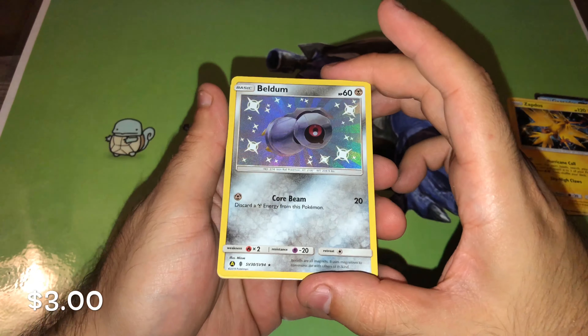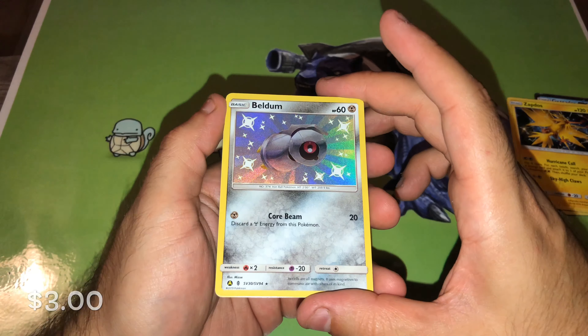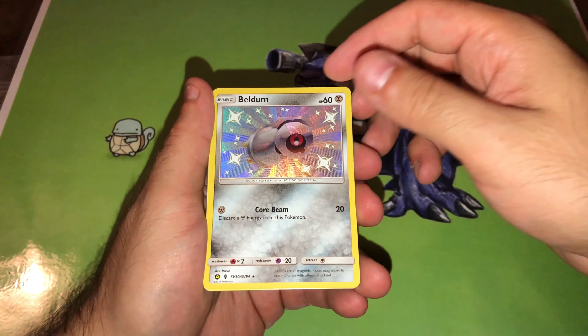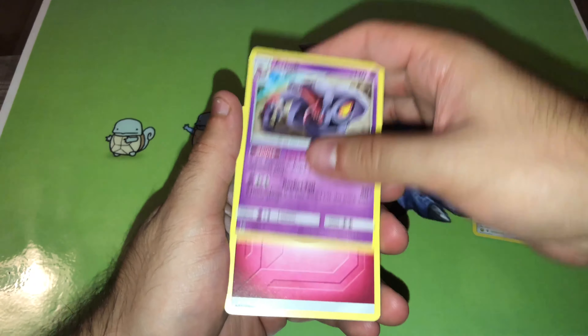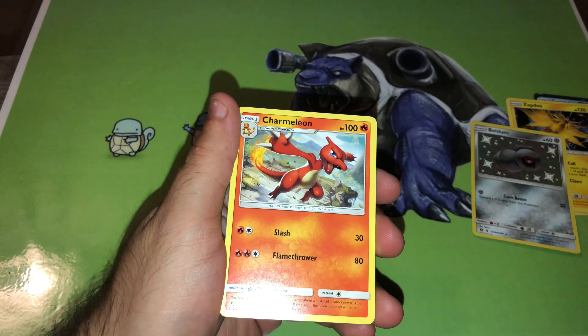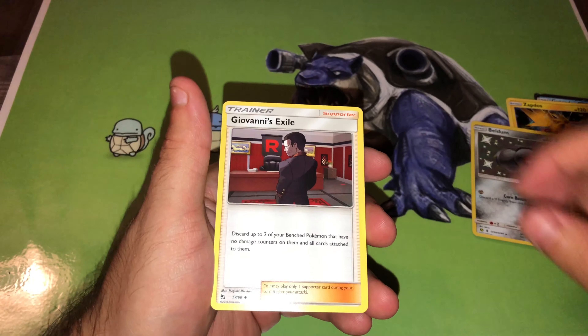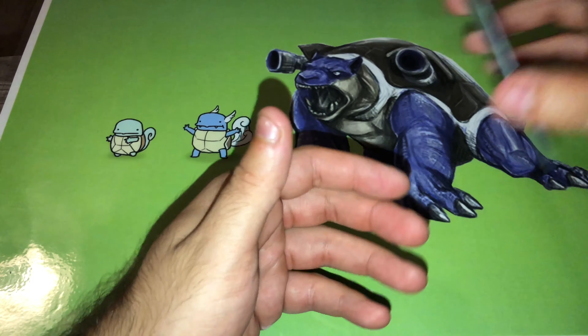Beldum — here we go, nice — Beldum Shiny, Core Beam. Don't have this one yet. And the final rare: Arcanine. Still not the greatest ending to it, but we definitely were able to pull some decent cards that can now be added to the collection.